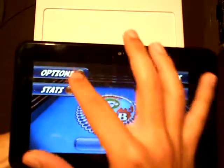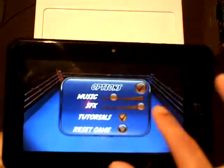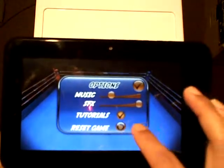In the front-end main menu you have options, stats, credits, more, and play. In options you have music, sound effects, tutorials, and reset game.